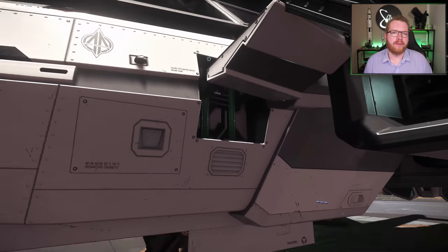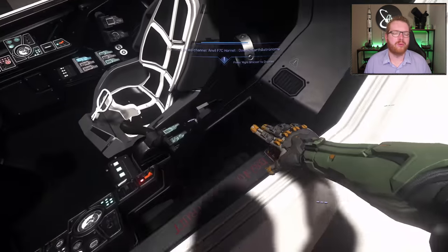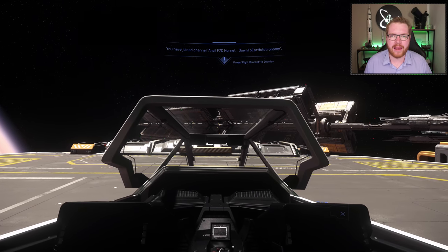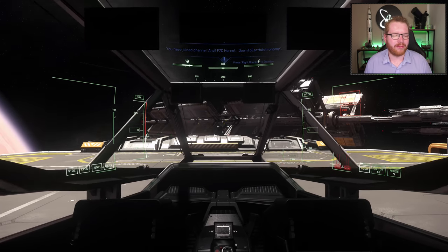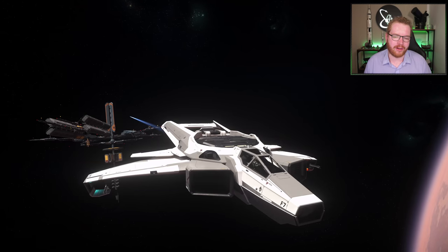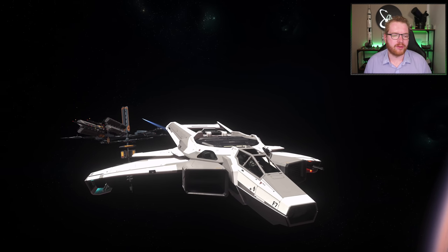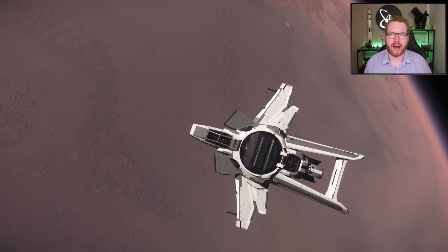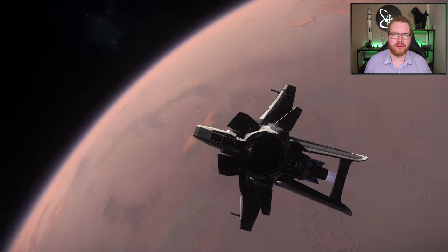Then we have the Anvil F7C Hornet, also something I got through the referral program for 42 referrals. This is a medium fighter — not something I fly that often, as I prefer to take the Cutlass out — but if you want to try it you can get it at the Astro Armada at Area 18 for 1,492,700 Alpha UEC.